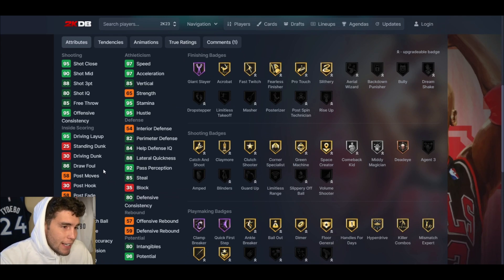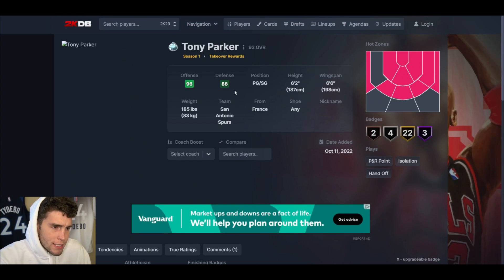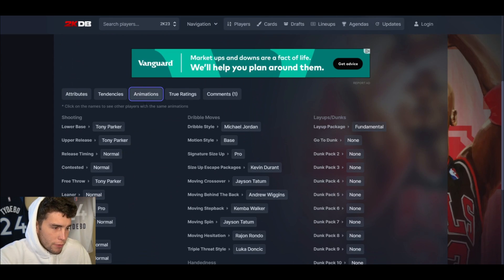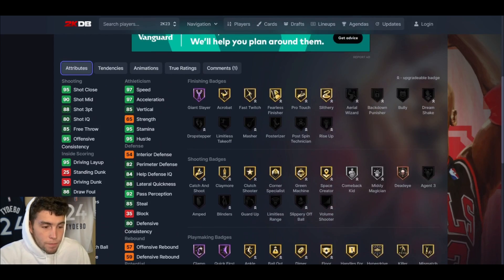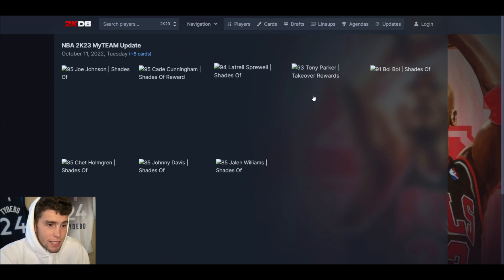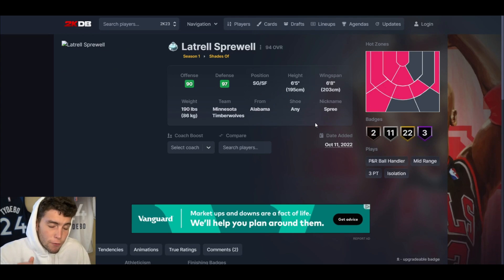Takeover reward Tony Parker up next. The first thing to note is that he cannot dunk the ball — and in a game where dunking is the meta, that's a big problem. The takeover reward requires grinding out probably a couple hours of content, and the card is free. He does get Clamp Breaker on hall of fame, hall of fame Quick First Step, and the Tony Parker release — all fine. But defensively he's mid, offensively he can't dunk. I don't think Tony Parker is worth the grind. Give me Shaun Livingston over him.